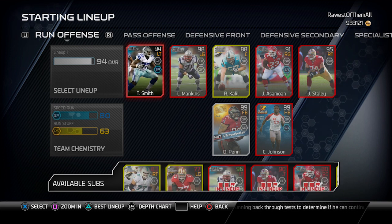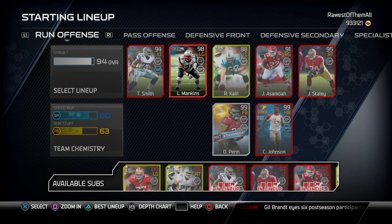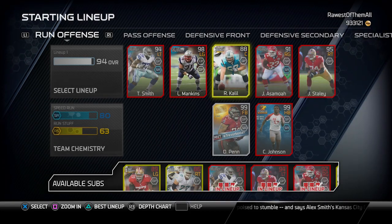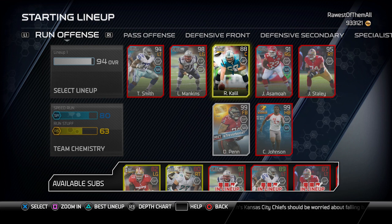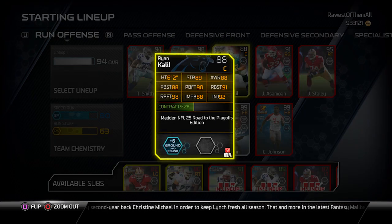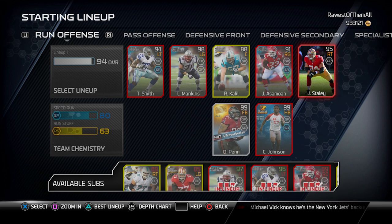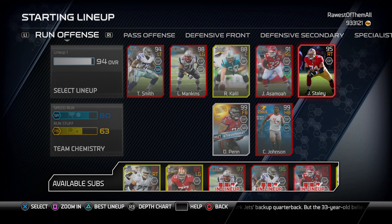Let's take a look at my updated offensive line. I still have the 94 overall Football Outsiders Tyron Smith at left tackle — a very good card. Then 98 Logan Mankins, another Football Outsiders card that I use at left guard where he becomes a 98. My worst offensive lineman is 88 overall Ryan Khalil at center — only a gold card. But to me, center is probably the least relevant offensive lineman. Next is John Asamoah at right guard at 91 overall, and then 95 overall Joe Staley at right tackle, which helps seal the edge when I run outside.